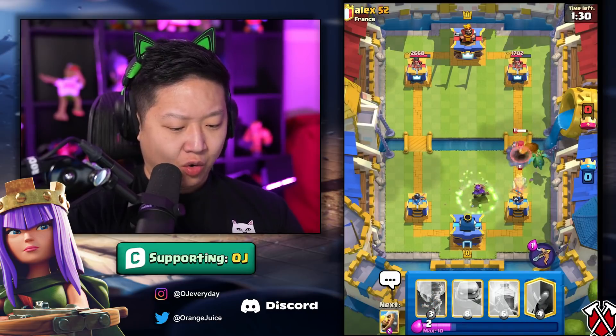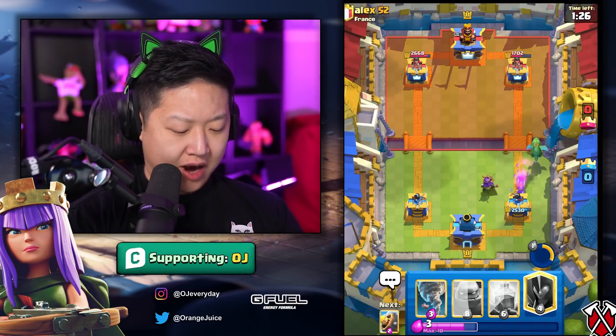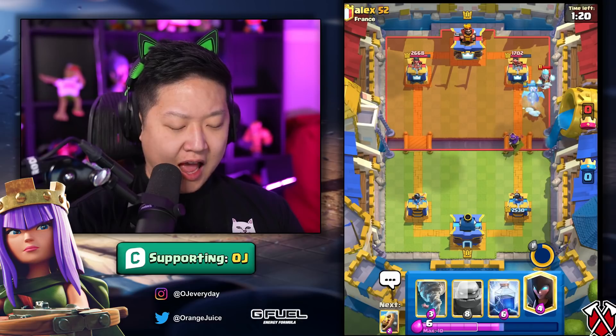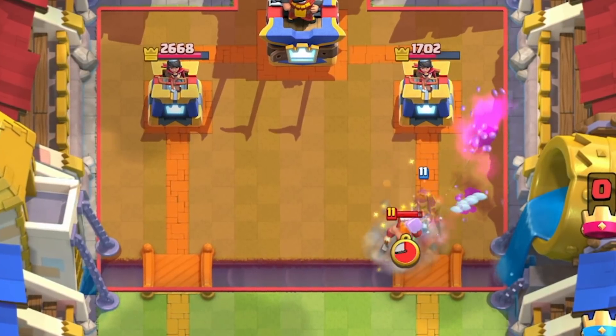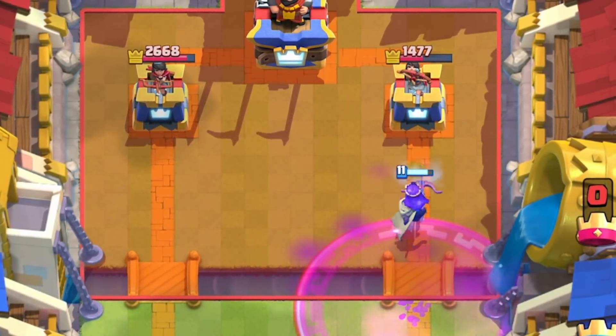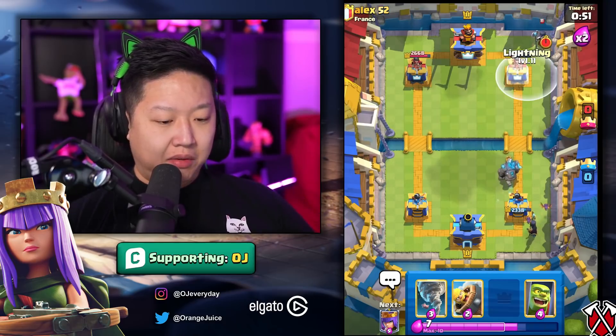I'm just gonna activate the Queen's invisibility so she can wreck that Royal Ghost on the tower, and then the cooldown is so fast that by the time she crosses I'll have the ability again. She takes out the Ice Wizard, takes out the Lumberjack next to the tower. Why is no one playing her?